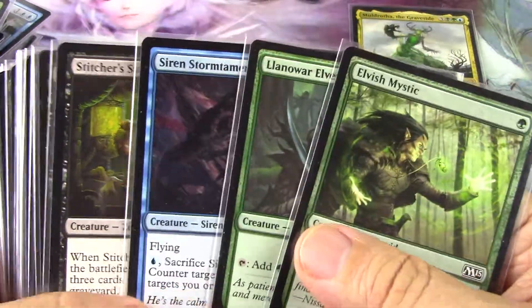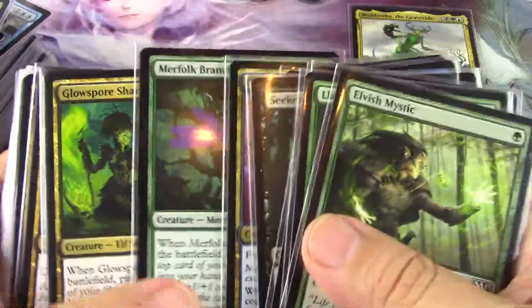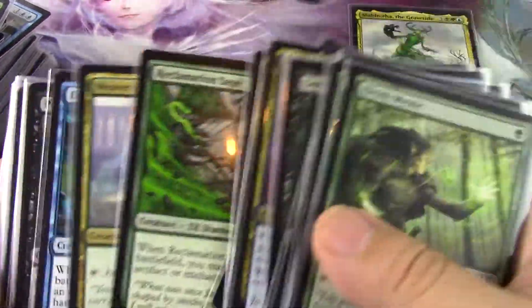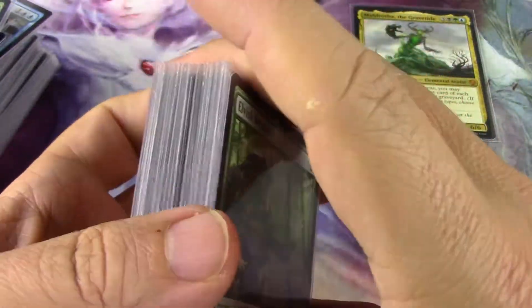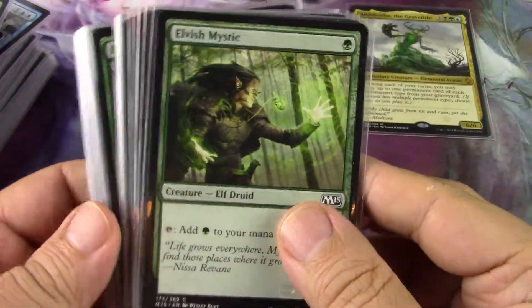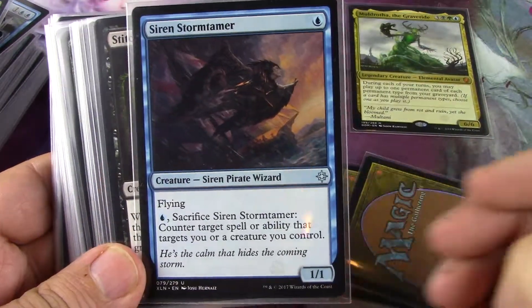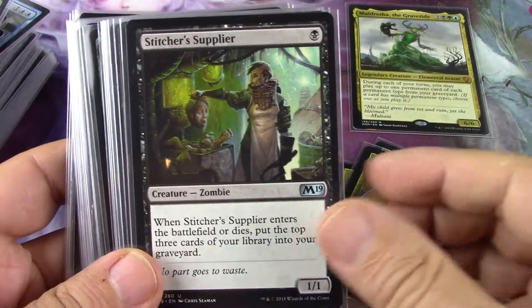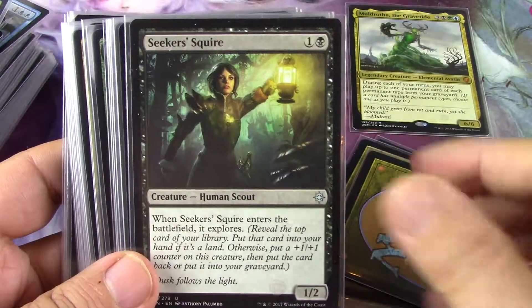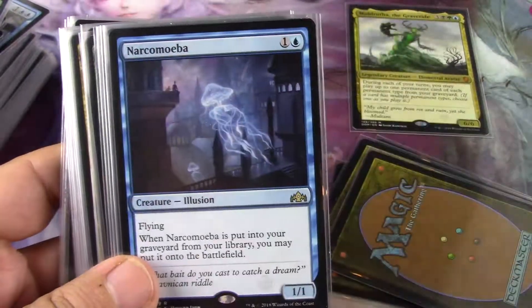Let's count where we are: one, two, three, four, five, six, seven — thirty. We need to get rid of seven. I'm going to get rid of Explore — that's one. That's two.